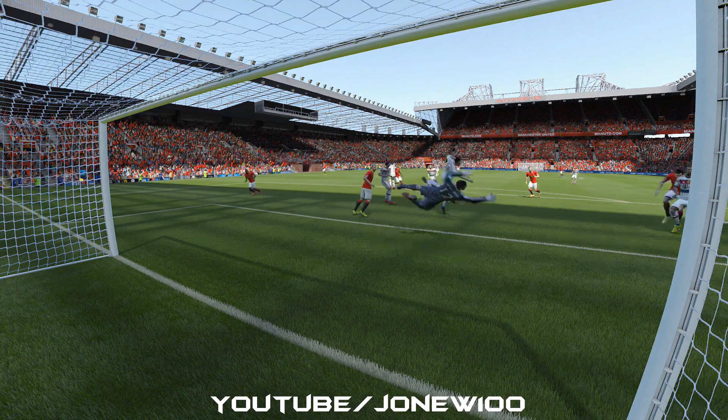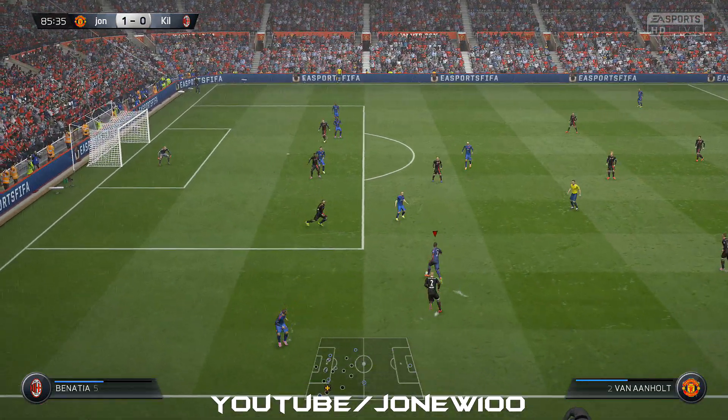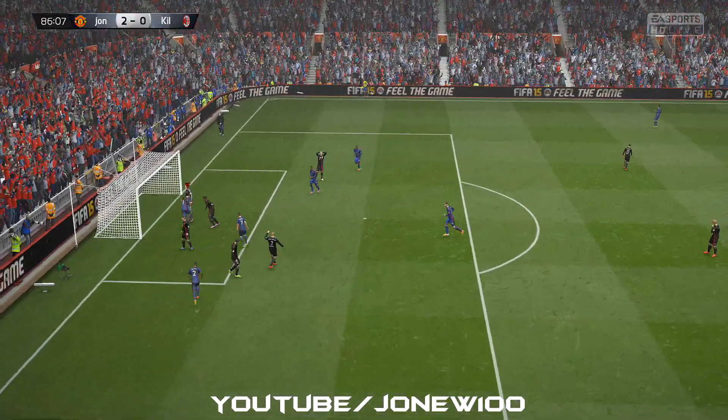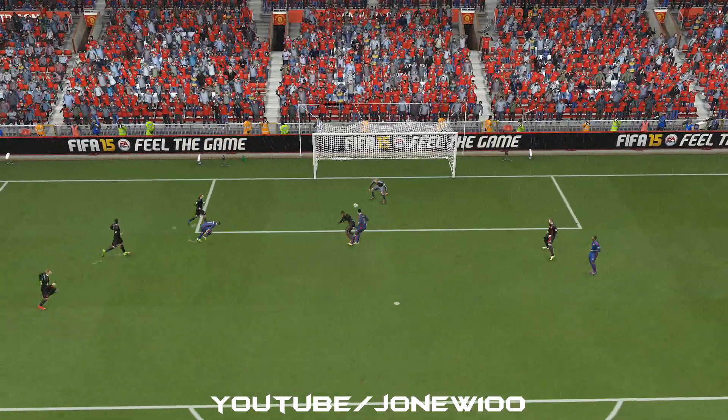As you'll see from these clips, I was just constantly spreading the ball to this guy. The guy on the right wing, Van Persie, had four-star skill moves — surprisingly really, really good as well, as you'll see in these game clips. A bit of skill about him, a decent shot, and some really good dribbling as well.